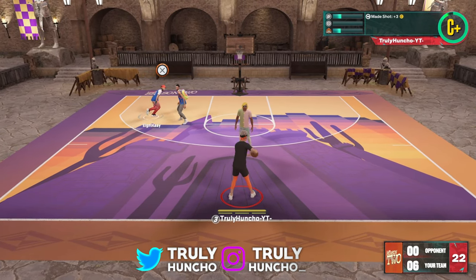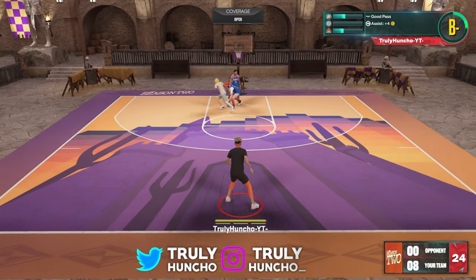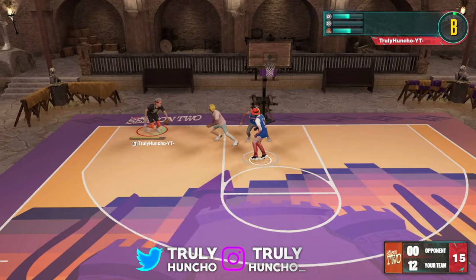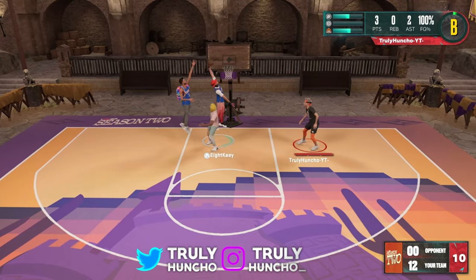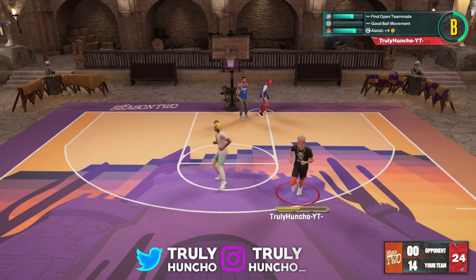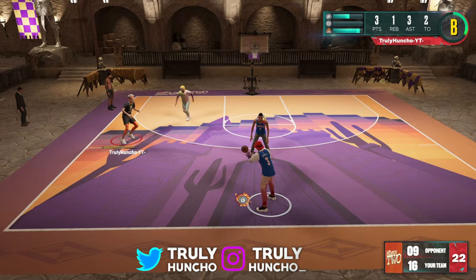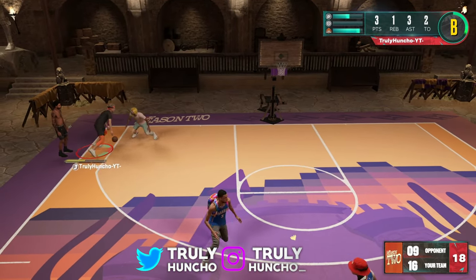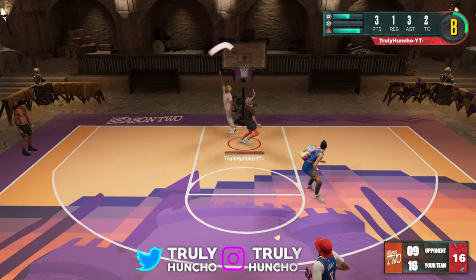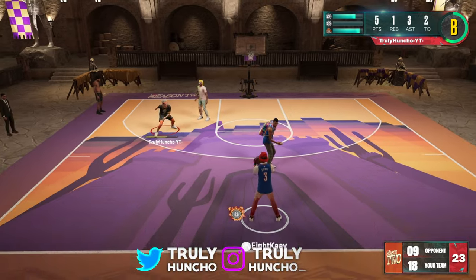This guy is cutting in. I'm passing the ball — easy buckets. It's time for Playmaker Huncho. Let me drive inside real quick, hit him with the pass, and he's finishing it off. Playmaker Huncho is in the building. The ball control on this build on a 7'3" center is insane. Step back, crossover — we blew past him, and that's an easy layup. You love to see it on Huncho Nation.